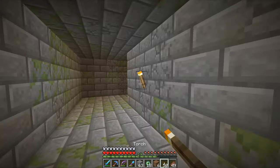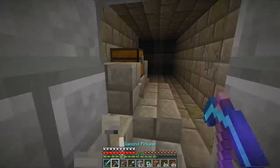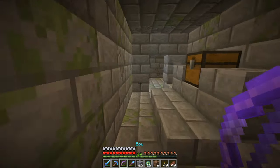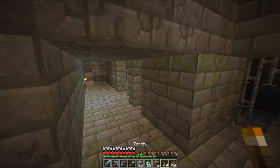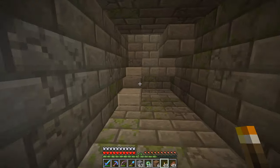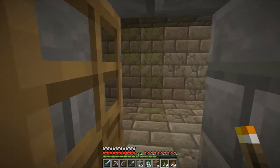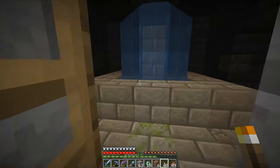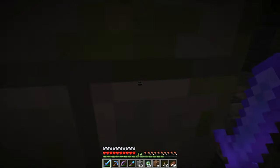Now let's continue searching for the End room. There's more loot but it's a dead end, so we need to go back. This stronghold is like a maze — you need to be really careful and remember where you've been, otherwise you can get lost really easily, and that's not ideal.